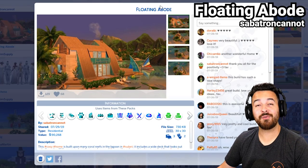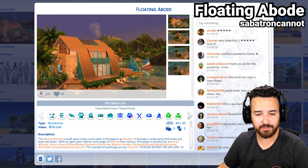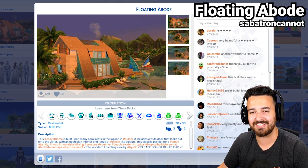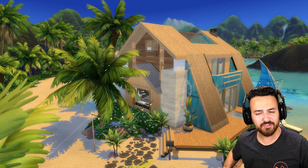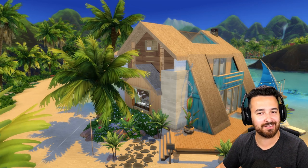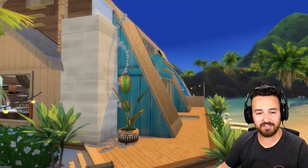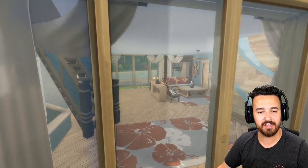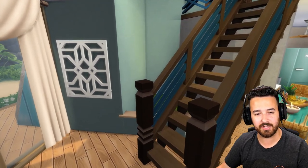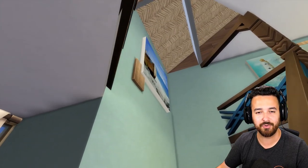Last but not least, we have the Floating Abode by Sabatron Cannot. This cozy home is built upon many coral reefs in the lagoon in Sulani. It includes a wide deck looking out onto the water with an open plan interior and a range of ocean-like colors. The shapes are so interesting — all diagonal with roofs heading all the way up over the house and glass skylights. So going into the house, the living area has loads of windows. There's a nice little grass area inside, which is a really nice use of that.